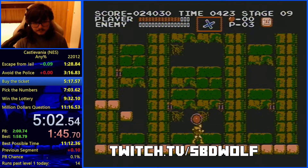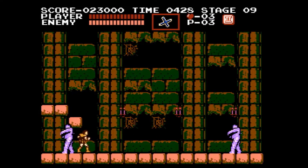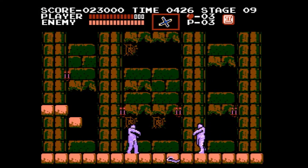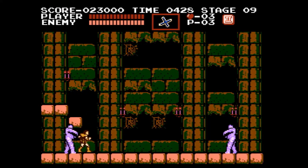First, we'll look at how to start the fight and where to stand. I use this cobweb in the background, and when I pass over it by about half I turn back to the left, break the block, and stand under it. Standing under the block will prevent the mummy on the left from knocking you around when he hits you. Once the mummies start moving, the mummy on the left will tell you what pattern you have — watch him closely.